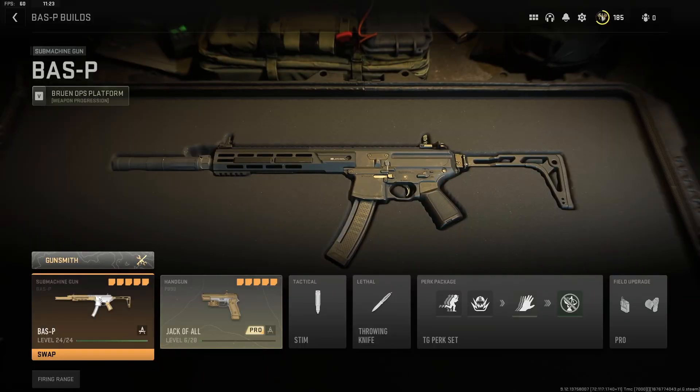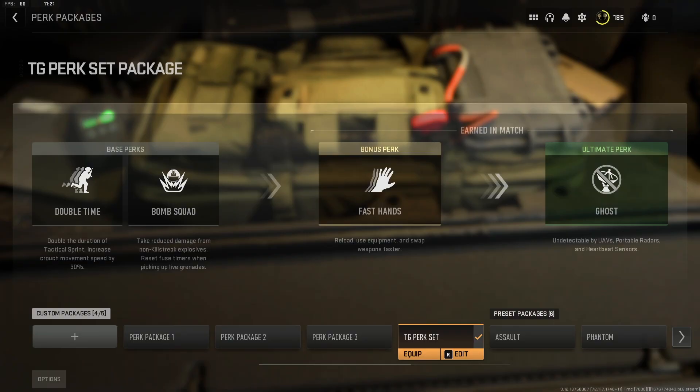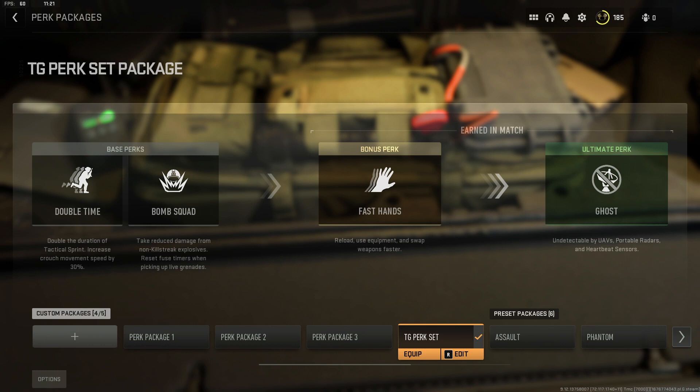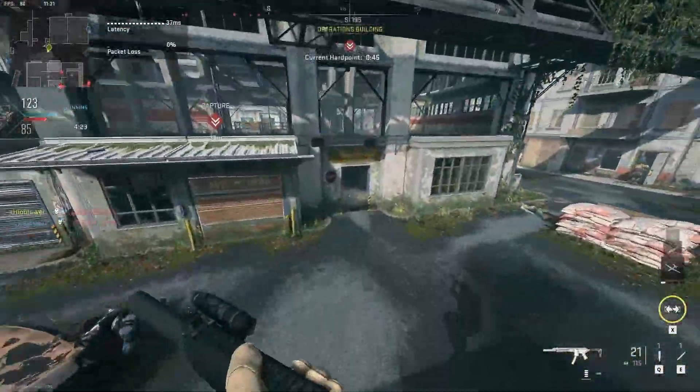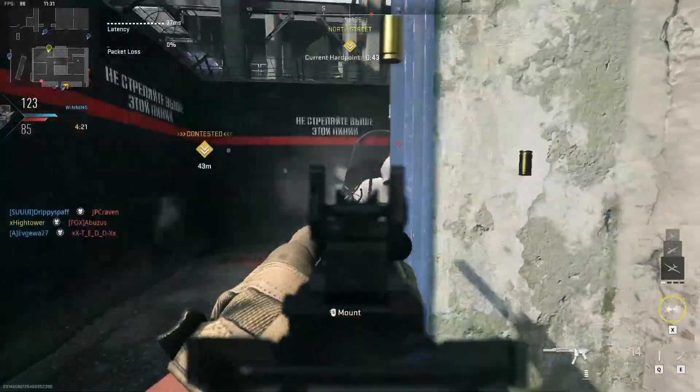A suppressed SMG is a perfect candidate for a stealthy loadout. We'll be taking advantage of Ghost to hide from enemy UAVs, and our suppressor will delay radar pings when firing the Baz-P. Since the SMG has to reload frequently, we'll use Fast Hands to load fresh magazines in an instant, and Double Time is a common pick for rushing playstyles, but feel free to experiment with your base perks. However, Tracker is unnecessary here since the Baz-P already hides death markers.